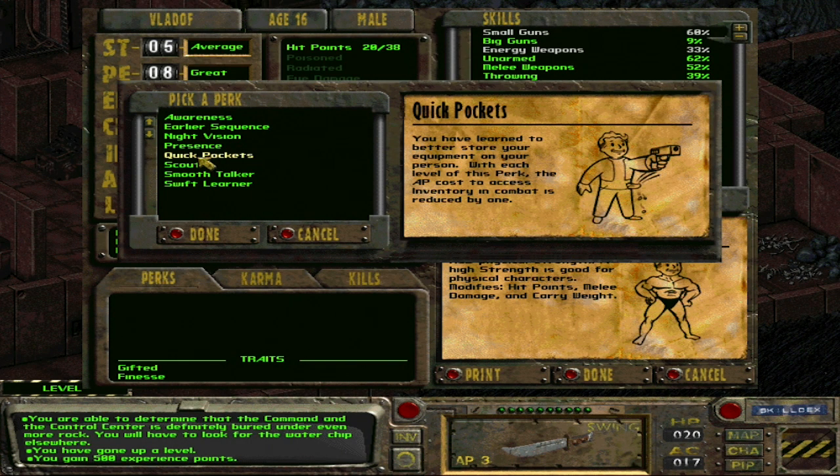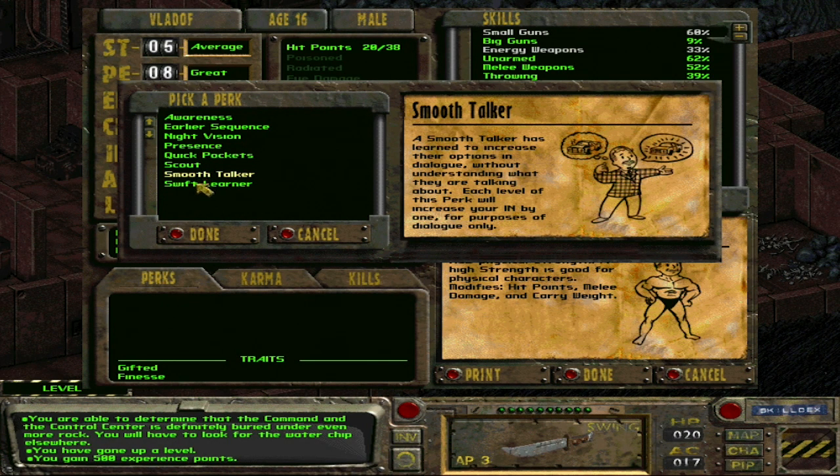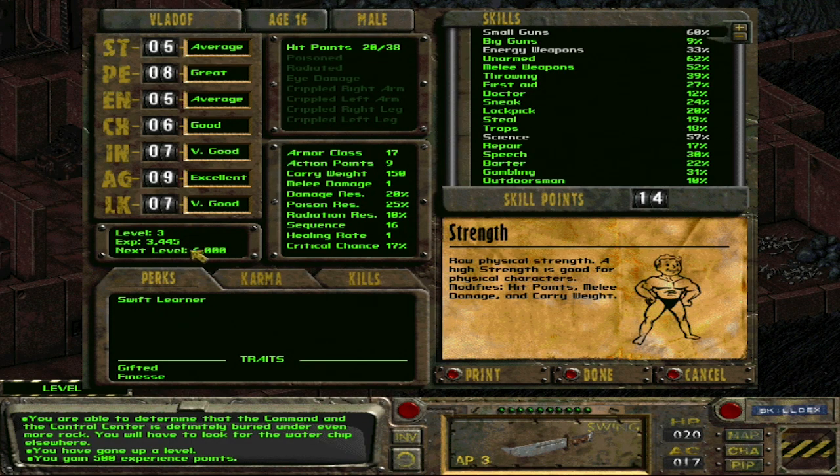You command attention just by walking into a room — the initial reaction of another person is improved by 10% for each level of this perk. Quick Pockets: going to your inventory costs less action points. Swift Learner: with this perk, each level gives you an additional plus 5% bonus whenever you earn experience points. That's the best choice now. I'm doing it because you want to pick this up at an early level — I'm level 80 out of 90, you know?